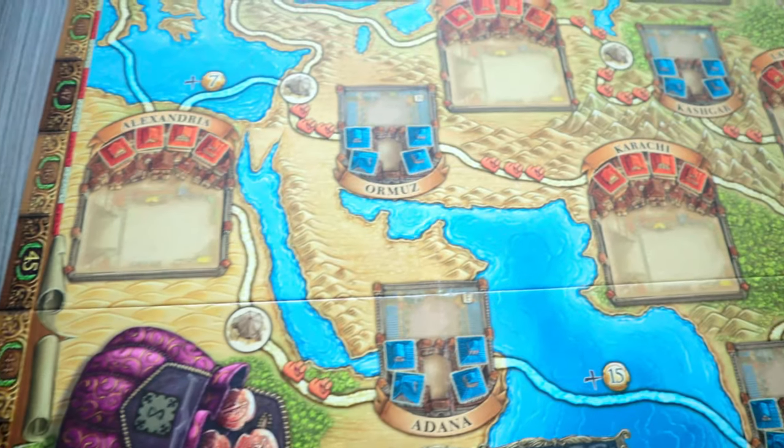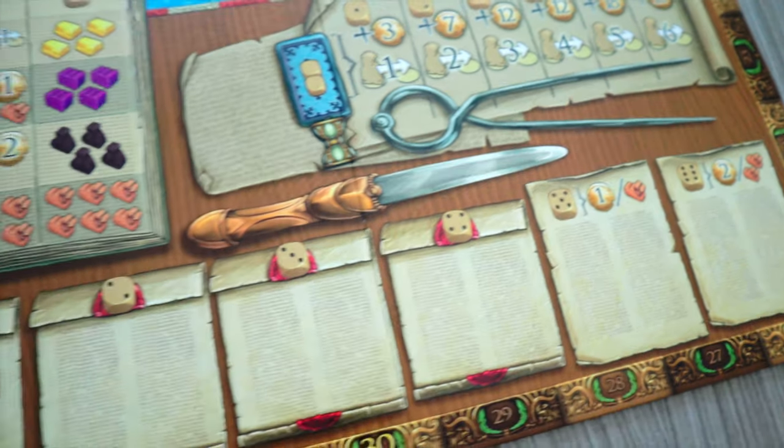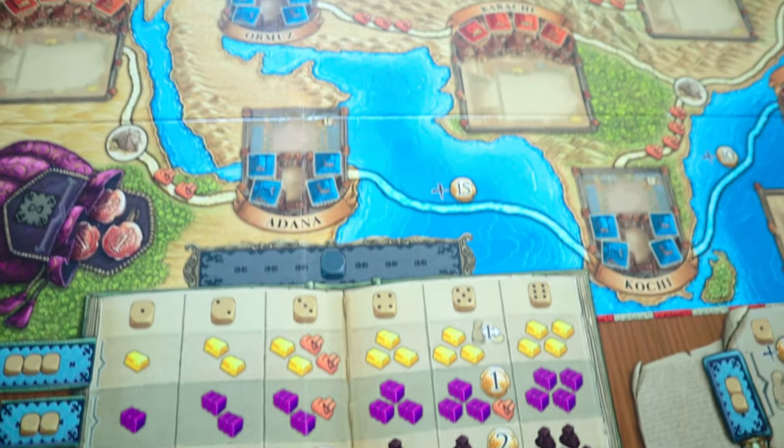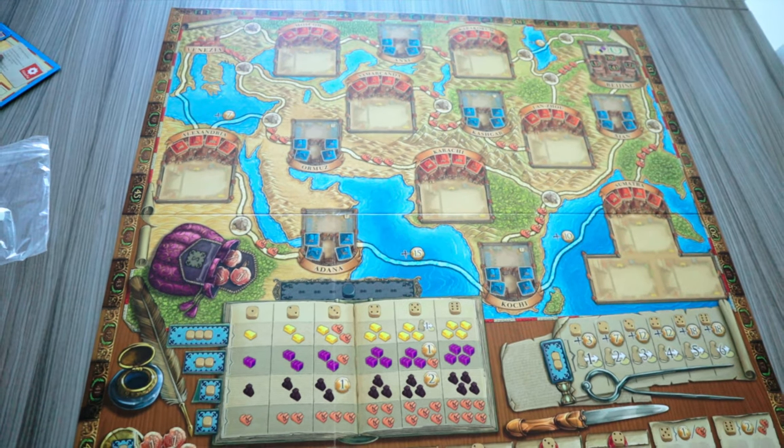This game also suffers from what we've talked about with Fresco and other titles — a tunneling effect. At the beginning it presents a broad array of actions and possibilities, but as the game progresses that gradually narrows. You find yourself scratching around to pick up the points you need to push you over the line, looking at the board thinking 'I can't do that, I can't do that' — and that's really frustrating because the game boxes itself into a corner towards the end.